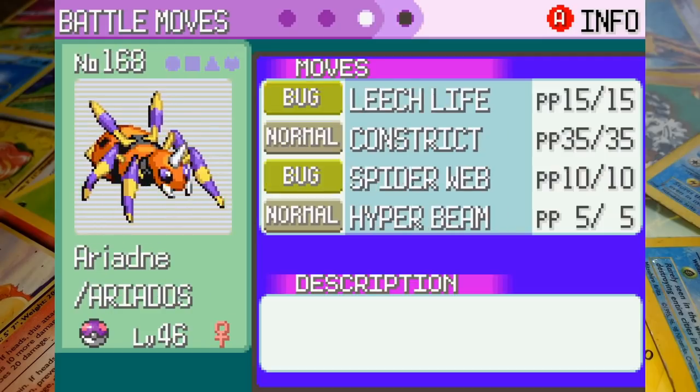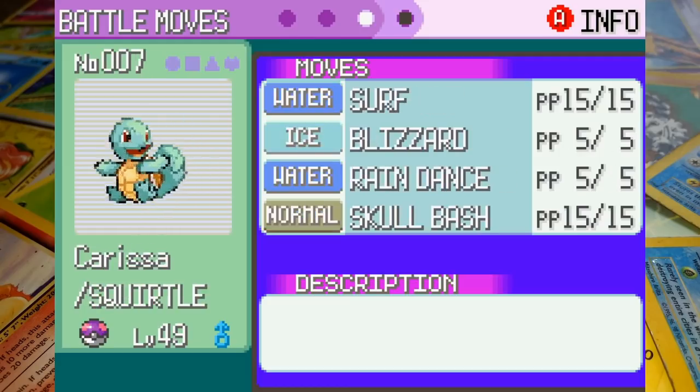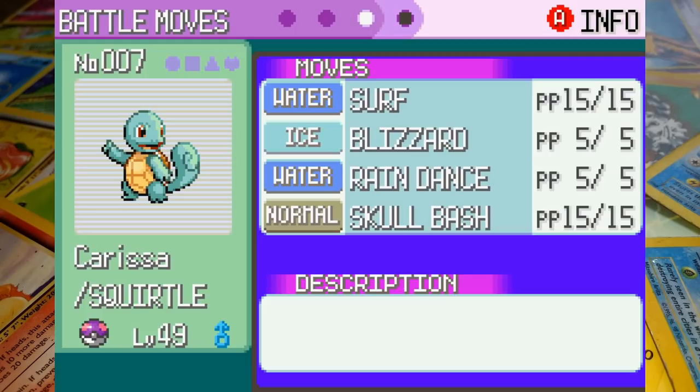Also at 46 we've got Ariadne the Ariados, who's got Leech Life, Constrict, Spiderweb, and Hyper Beam. Even though it's pretty weak, Leech Life is quite effective against a couple of Sydney's Pokemon so it should play a big part here. Back up at level 48, Hachi the Kabuto has Mud Shot, Metal Sound, Sand Attack, and Surf. Finally we've got Carissa the Squirtle at level 49 with Surf, Blizzard, Rain Dance, and Skull Bash.